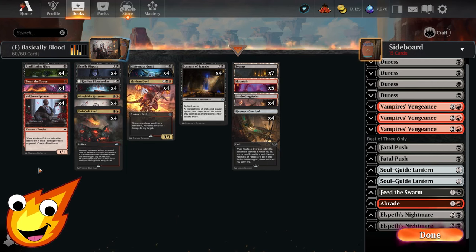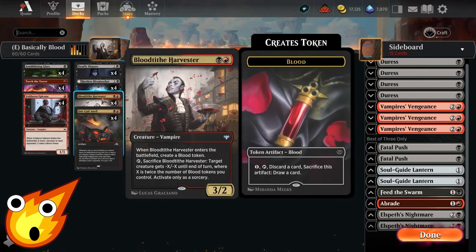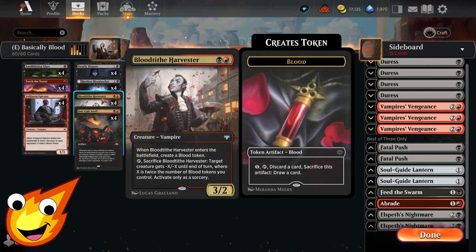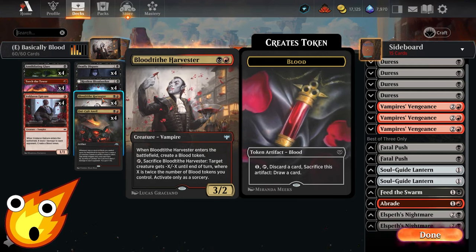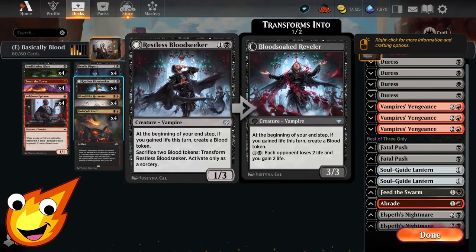Starting with the one-drop slot, we have Voldren Epicure — it enters the battlefield, pings our opponent, and creates a blood token. In the two-drop slot, we're taking advantage of Blood Tithe Harvester, a well-known standard card that enters and creates a blood token, and you can sacrifice the Harvester to give some pseudo-removal against an opponent's creature.